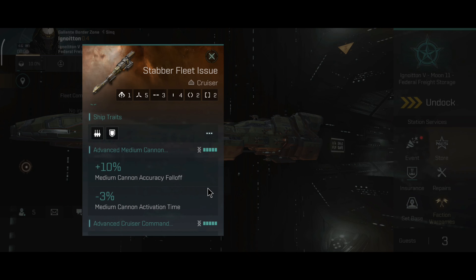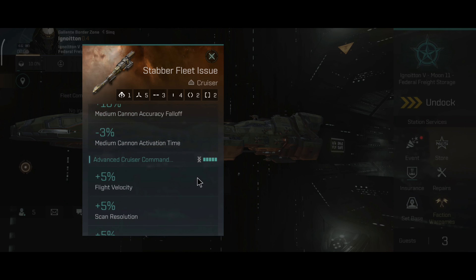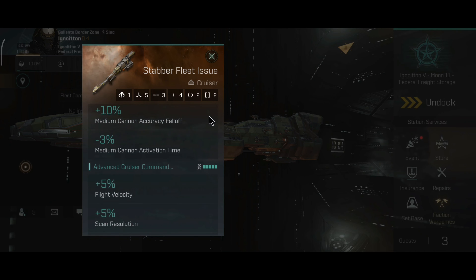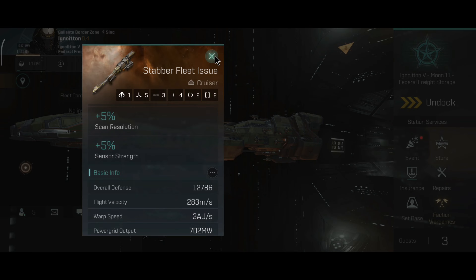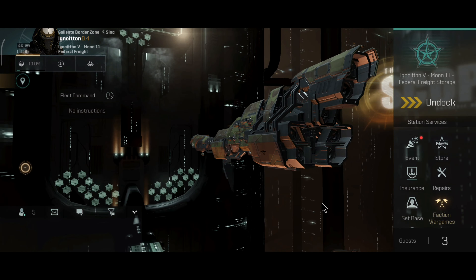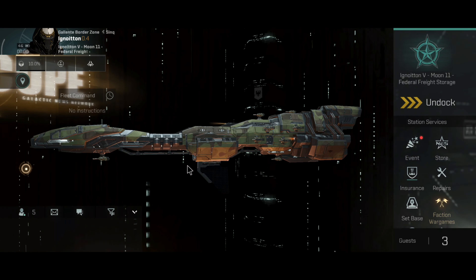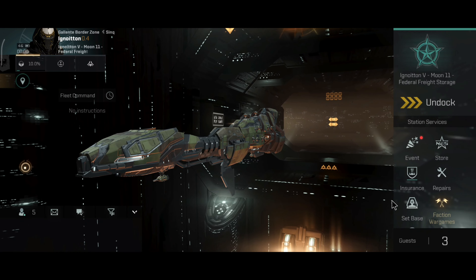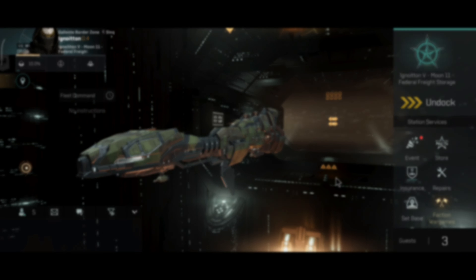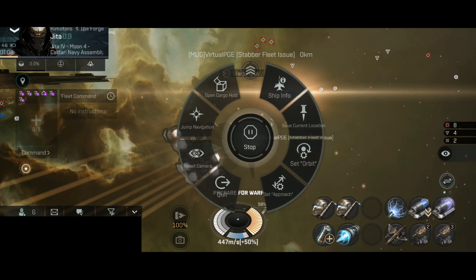Now, I know Minmatar ships are made from duct tape. They're rusty. For example, this ship doesn't even have working life support systems, so the crew inside the Stabber Fleet have to wear big jackets to keep warm in space because, you know, space is cold. Enough of me trying to make jokes — let's jump in the fight and see what the Stabber can do.